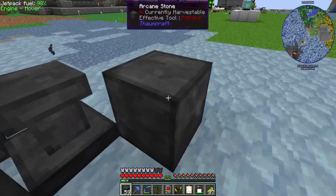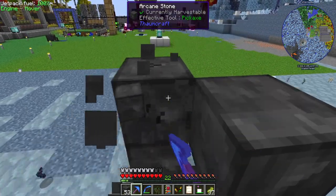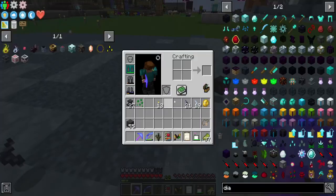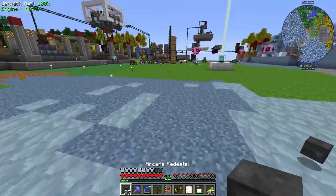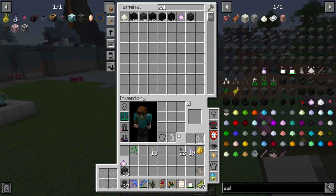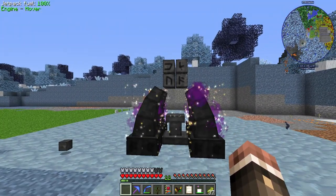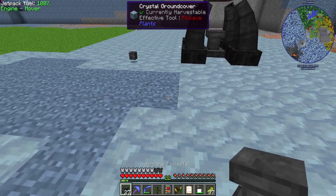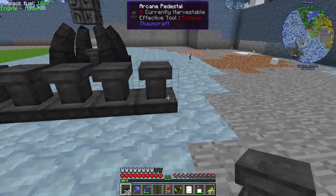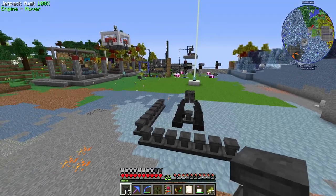This is the structure for the Runic Altar. You need arcane stone like this, then place the Runic Matrix on top. The thing is activated with a little bit of Salus Mundus—I just have a terminal in my inventory. You just toss it on there and it should activate the thing. Then you can place the arcane pedestals around it—we're going to have a 7-on-each-side arcane pedestal setup. Let me make that extra pedestal, I'll be right back.